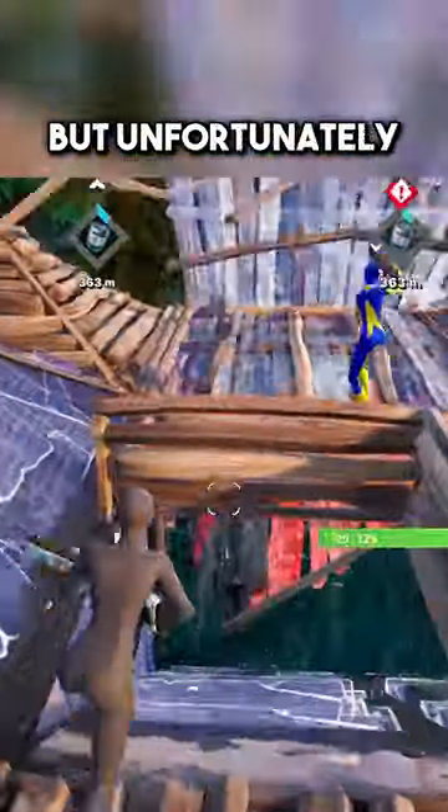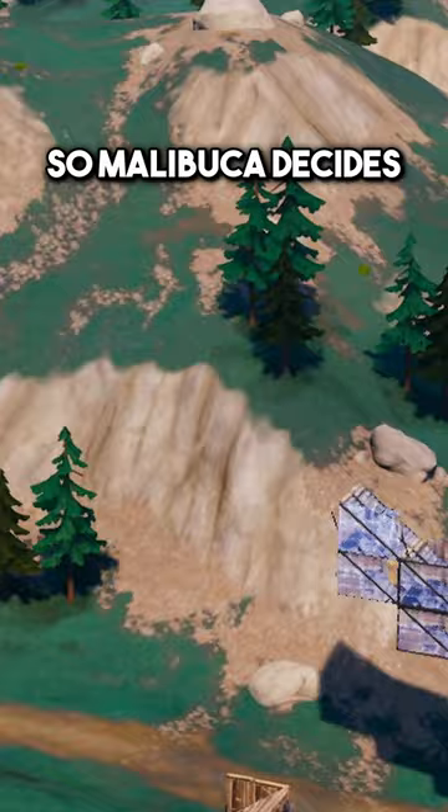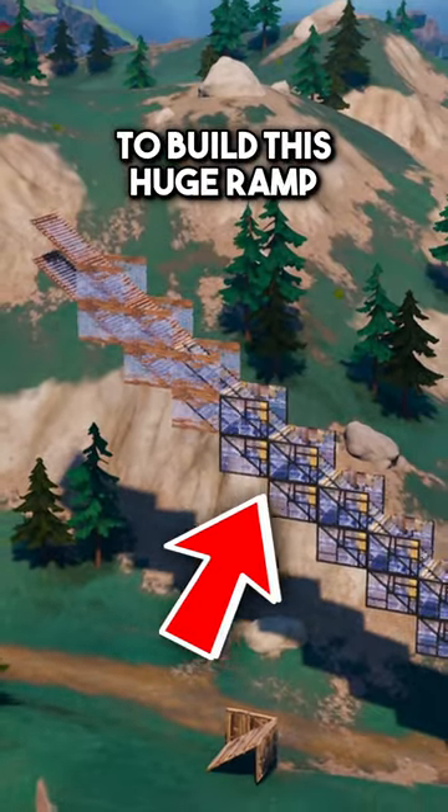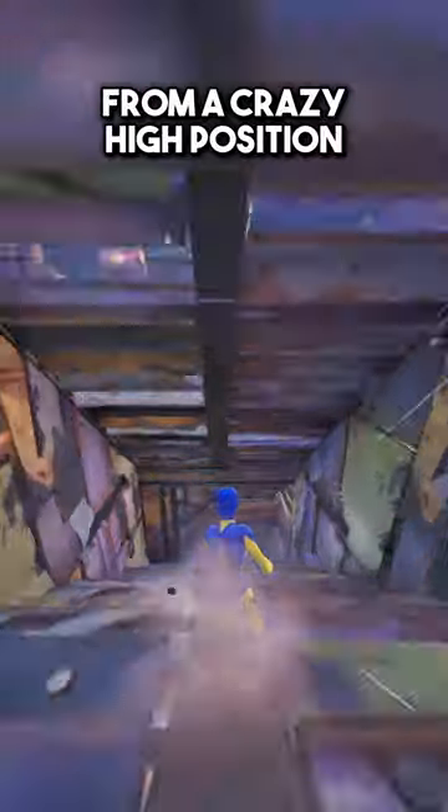They end up fighting, but unfortunately Malabuka and Thomas hear this happening and clean them all up. This means that there is over 2,000 spare metal and brick from four players, so Malabuka decides to build this huge ramp with protected walls, presumably so that they can look for surge tags from a crazy high position.